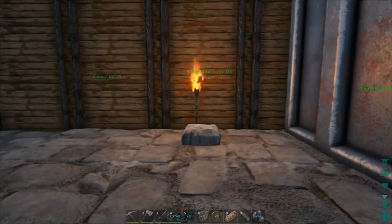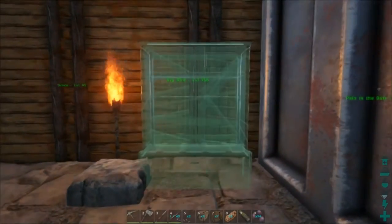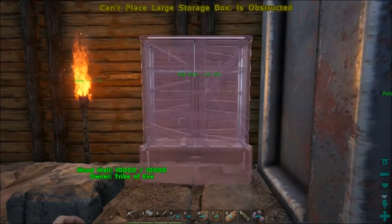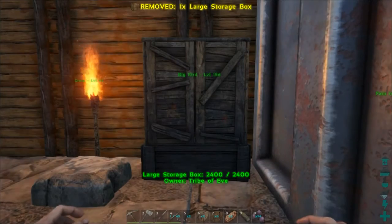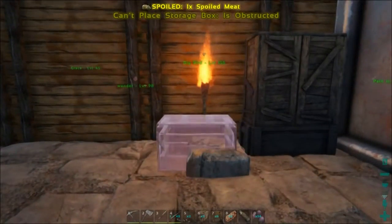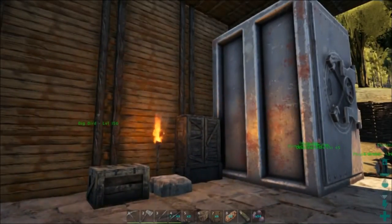Let's put these side by side to see what they look like and how much stuff we can get in them. Here's the large storage box — put that back here as far as we can go. There we go. Now let's place the small storage box over there.